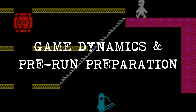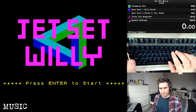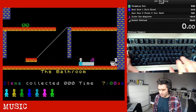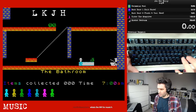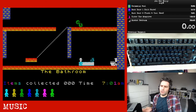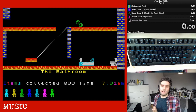Alright, on your marks — Jet Set Willy. Before you start the run, go into the game by clicking enter and then press any button to turn the music off — L, K, J, H or enter will all do the job. The main reason you want the music off is because it slows down the game, which has a significant impact on your speed. The other reason is it's basically just eight seconds of 'If I Were a Rich Man' over and over again.